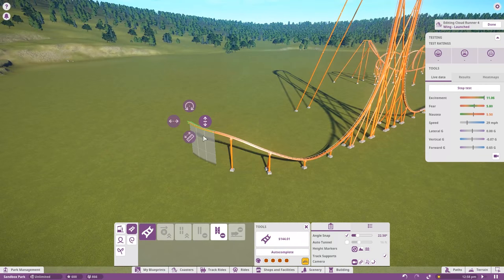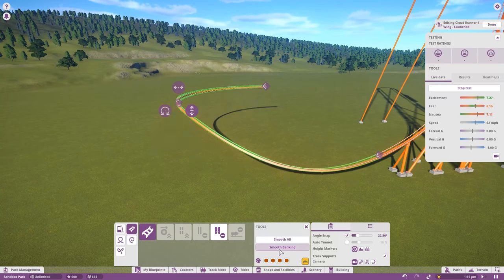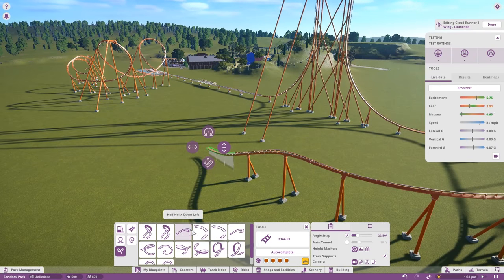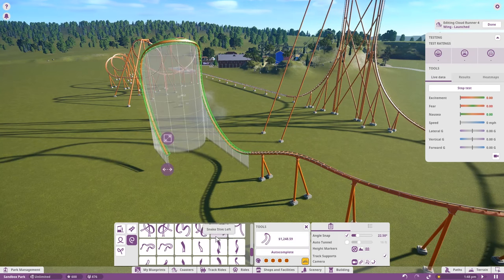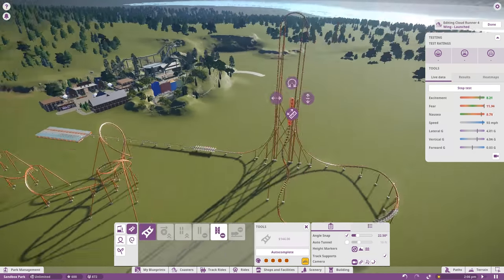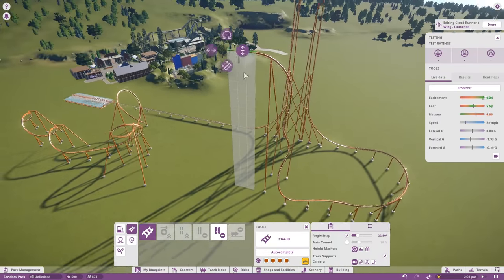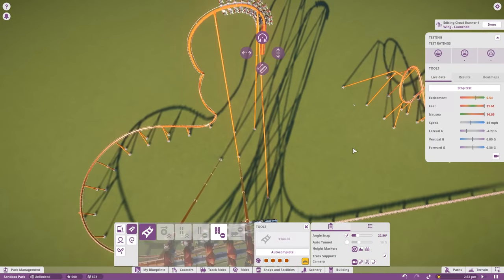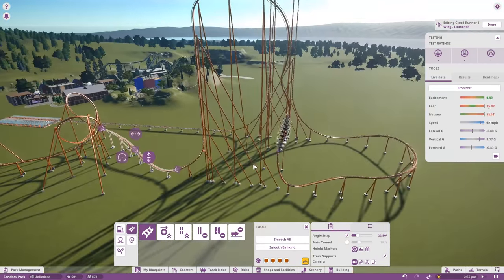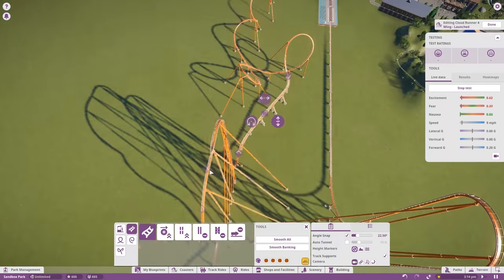We end up tearing that out and just bringing it down with one big turn and then adding a second hill - it's a big thing. We end up doing this twister hill element but we end up removing that too because it adds a little bit too much to the fear and excitement on this coaster. These people in my park are a bunch of wusses. They're like no, it's just scary, we don't like it, so we end up having to tear out quite a bit of it and redo it.